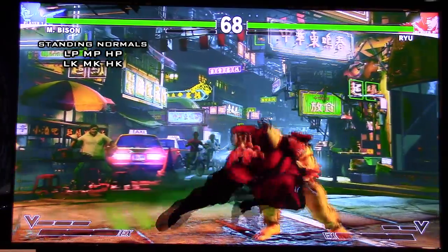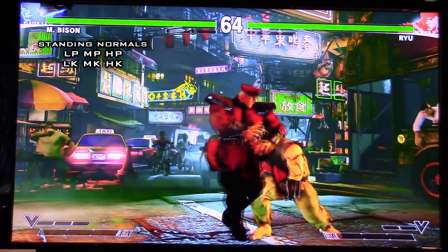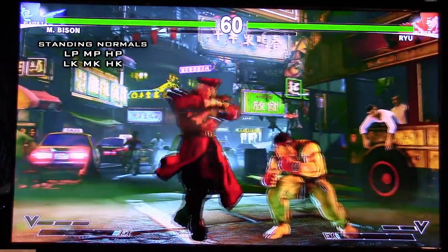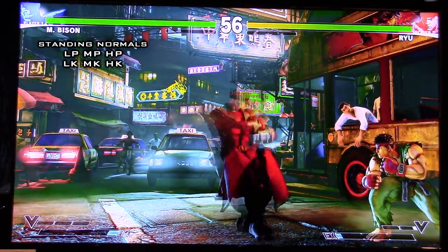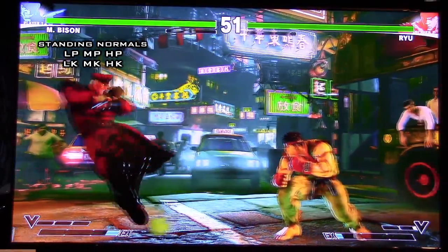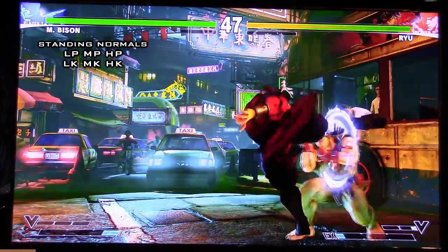After the counter hit, you can combo into scissors — short scissors. If it hits twice on the scissors, that means it leads into a bunch of other stuff like psycho inferno or even super. His standing hard kick is a good anti-air — don't forget about that. It can also link into crouching medium punch afterwards, which is absolutely insane. And if the opponent is crouching, even though it looks like it hits pretty high, it still hits them if they're blocking or ducking.